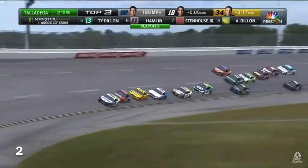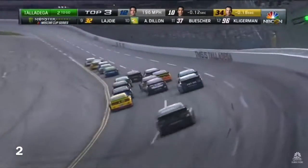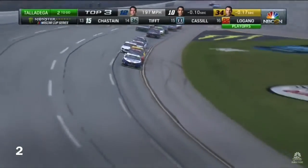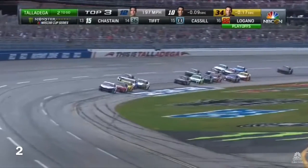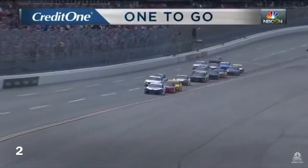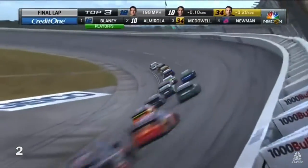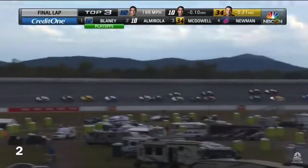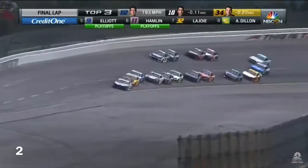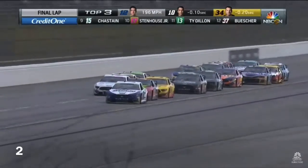We know the fours can tandem — will they try to get that going here? Ty Dillon dropping back in the 13. Coming back with one to go, brought to you by Credit One. A lot of questions about what position do you want to be in — do you want to be leading or in second? I think you have to be leading. There's always a wreck with one to go, and then the race is over. Chase Elliott jumped out of line — that was likely his only opportunity. Almost three wide there with the 13. Tries to get help from Ty Dillon. Now everyone fighting for every position.